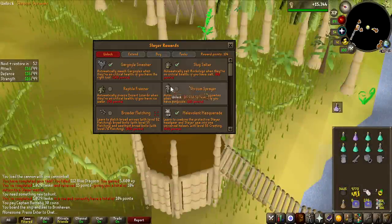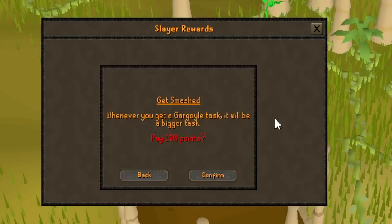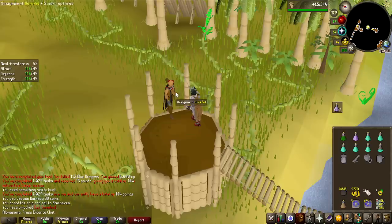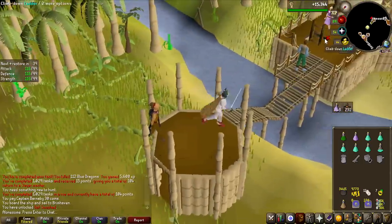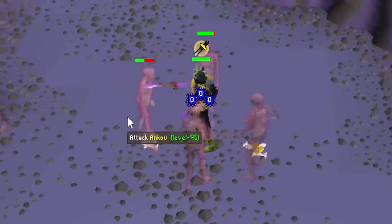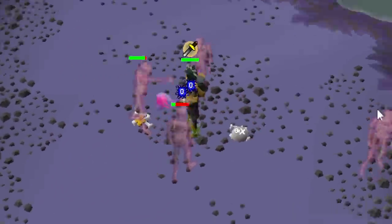I'm going to do something risky — I'm going to spend all my Slayer points on extending Gargoyle tasks. If I get a Gargoyle task after this, I only need two overall tasks to get 500 KC done. That is not a Gargoyle task, but I feel like it's worth it.